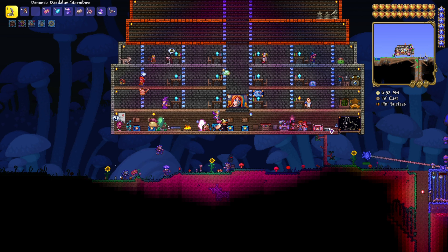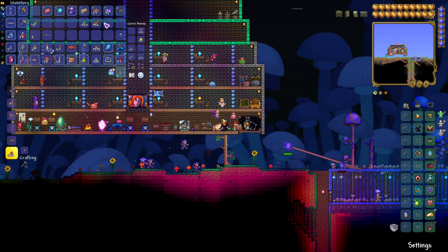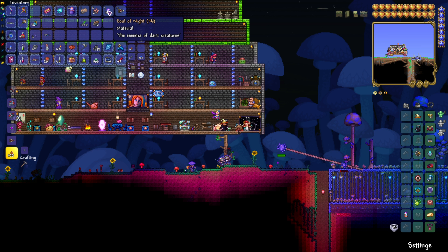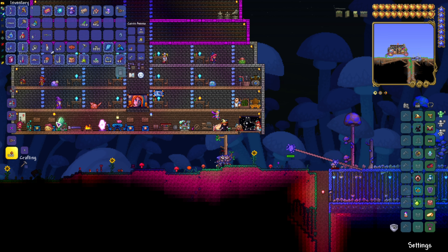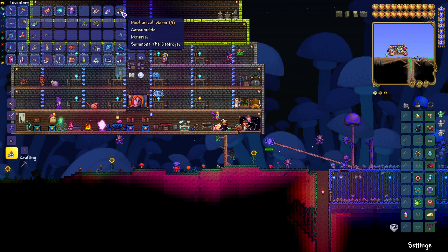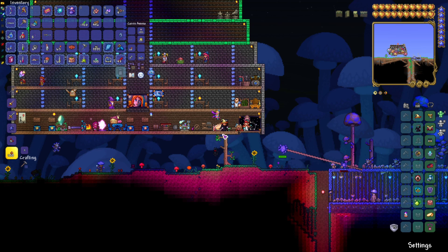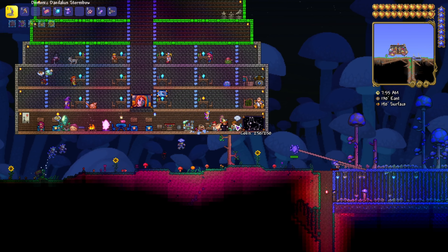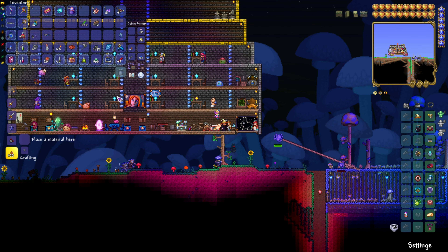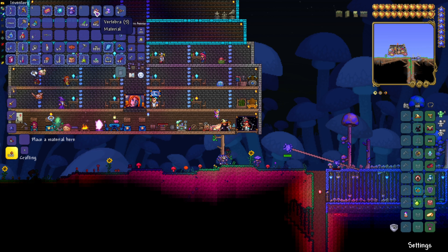You need to make Mechanical Worms to spawn the Destroyer. Go to your Mythril or Orichalcum Anvil and you'll need iron bars, vertebrae, and Souls of Night. Make as many as you can - I've made four. The item I didn't have enough of was iron bars. If you're on a corrupted world you'll use Rotten Chunks instead of vertebrae, which you get from killing enemies in the corruption. Vertebrae come from killing enemies in the Crimson.